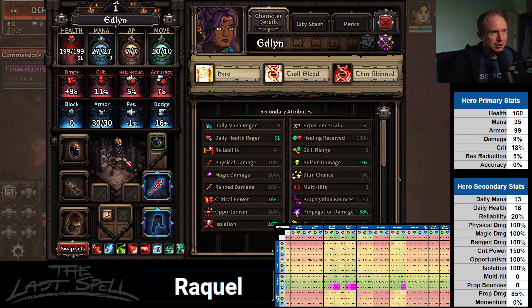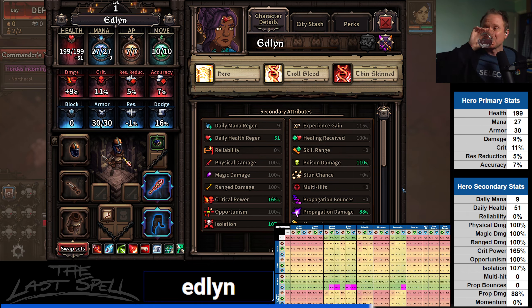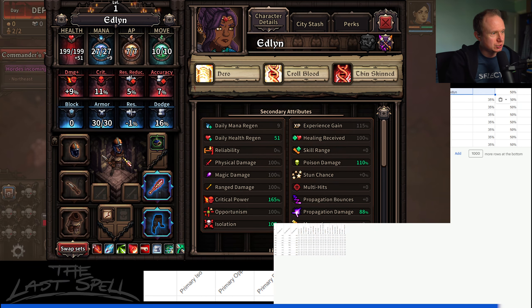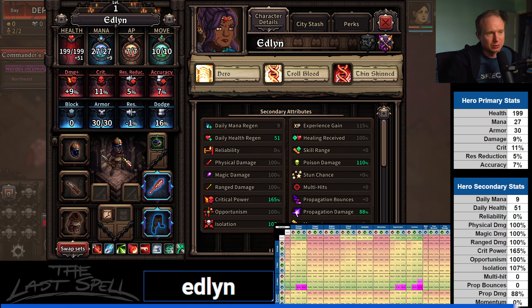Our next person here is Edlin — hero, troll blood, thick skin. Looks pretty good. Let's put them through the grinder here. The weapon is working just fine now. Edlin here benefits mostly from physical damage. Let me toss her into the hero-specific sheet. She benefits most from physical damage and opportunism.